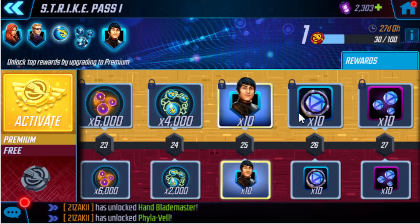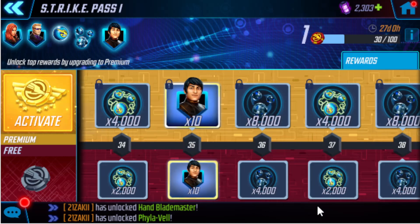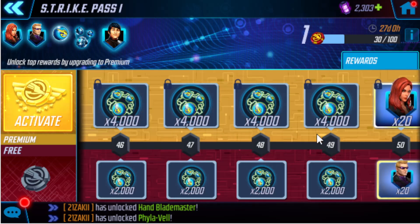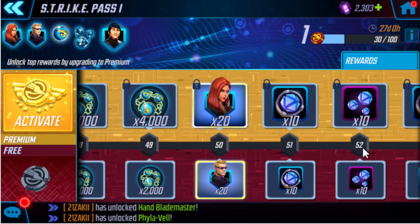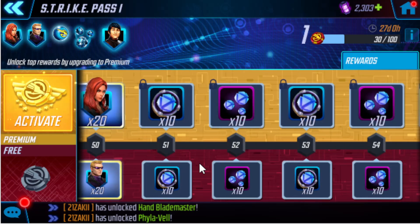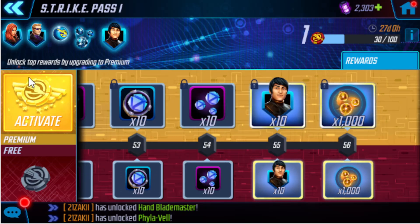Look at this — 10 of these blue gear orbs. Is that even one piece of equipment? This is just awful in my opinion. I am an end game player with a free-to-play account and that is some bad loot. You've been doing your dailies every day, playing loyally, you paid the $20, and they're going to give you 10 of each of these. That's a slap in the face. Like I said, this is worth $20 just off the Shang-Chi shards alone.